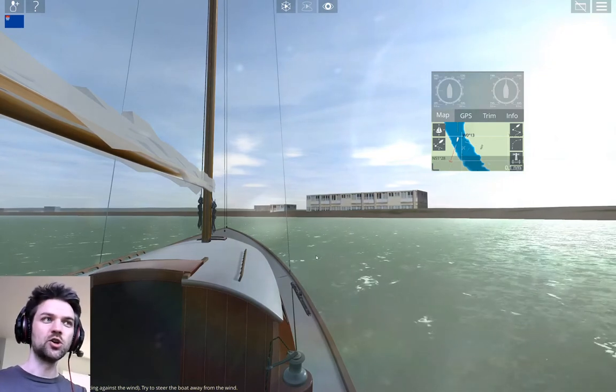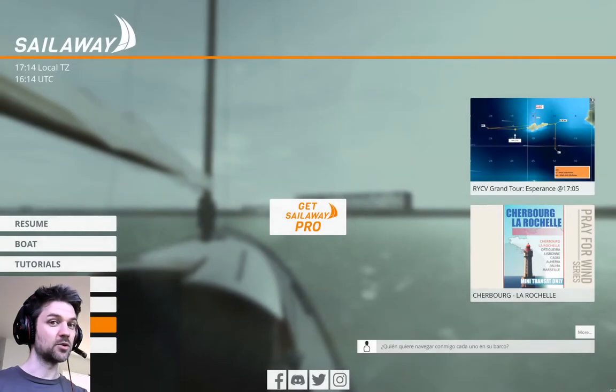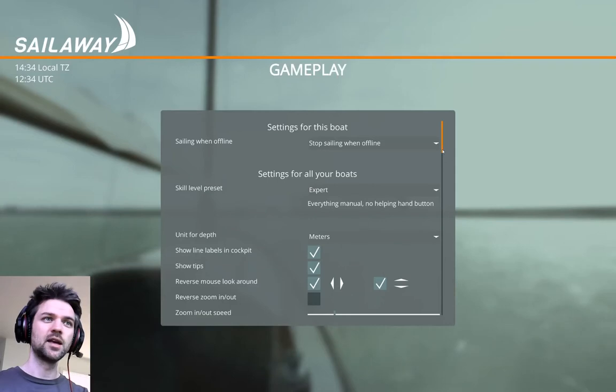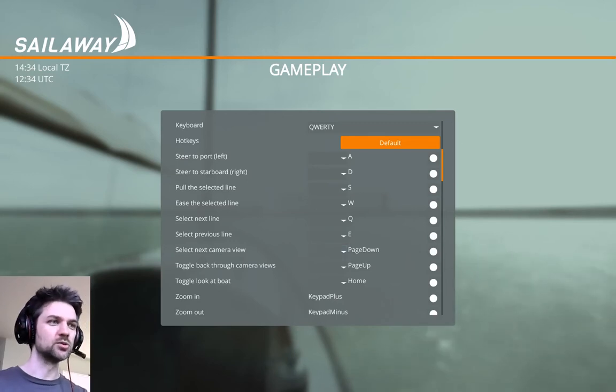Next problem: we had one person who could only turn their boat left, not right. The reason was this is not very good software. The way to fix that kind of thing is to go into Options, back into Gameplay where we had the difficulty level. Here you can see Steer to Port: A, and Steer to Starboard: D. If these somehow get mis-set or blanked out, you won't be able to do things. The way to reset them is — if this needs to be D and you want to be sure it's D — click the button and press D on the keyboard. Now it's written it again, and hopefully that will solve problems with not being able to use the buttons at all.